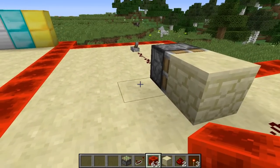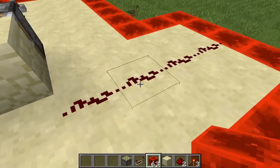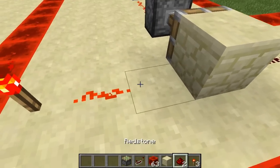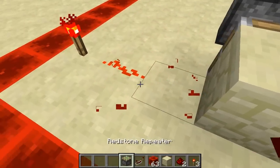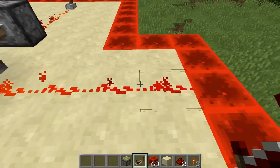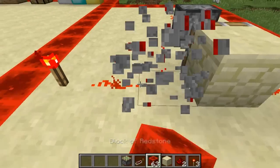Before the block of redstone was introduced, you would need to power this and this to then power this. So if I flick this on, as you can see, no activation has happened, and even when I place this down, no activation has happened. This is where you would need a redstone repeater — so I place down a redstone repeater there, which powers this to power this, to go through the block to then power this.